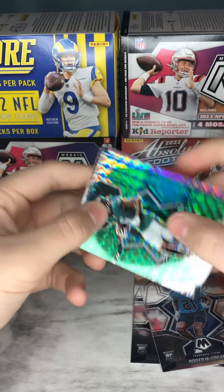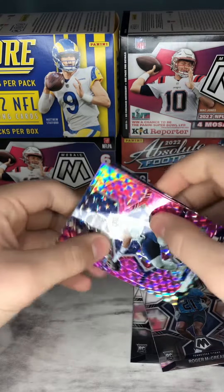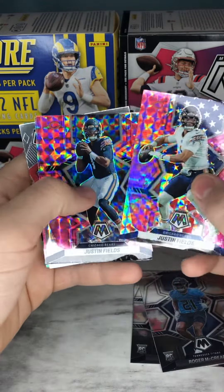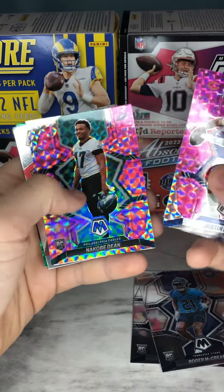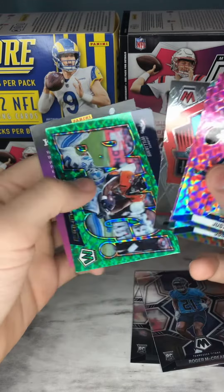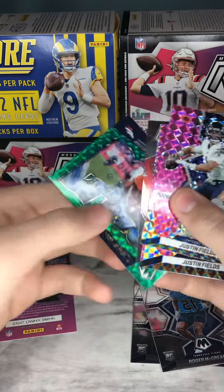We have a Devontae Smith green, Justin Fields pink, another Justin Fields, N'Kobe Dean pink, Hall of Fame Barry Sanders, and a bang insert of Javonte Williams. We also have the kid reporter in the back.